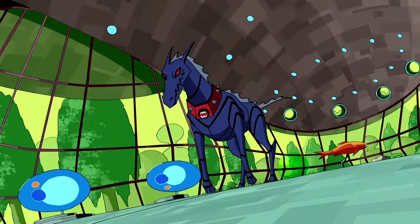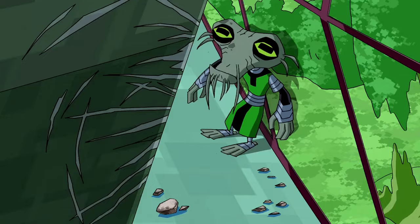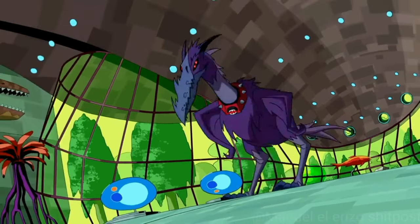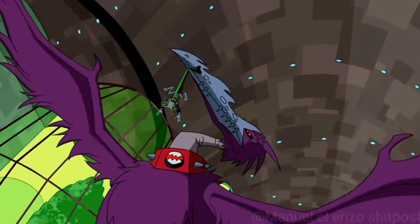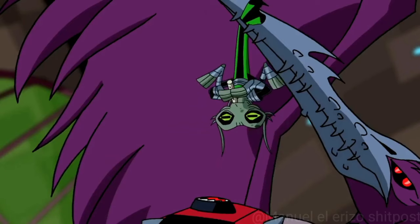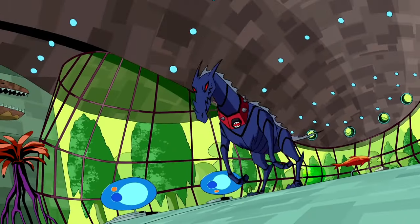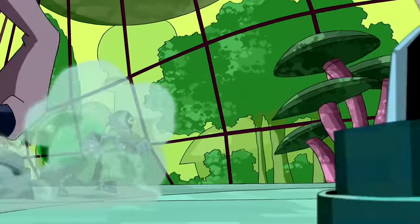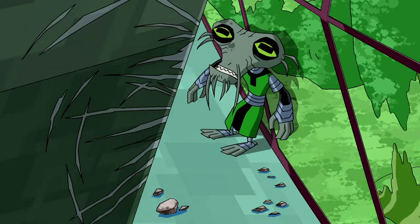Next up is Omnivoraceous. Omnivoraceous is a unique Nemetrix alien from Ben 10, derived from the once-thought-extinct species on Galvan Prime. Resembling a giant bird with grayish, ostrich-like features and spiky purple feathers, this alien boasts a serrated beak and sharp claws optimized for hunting. Its agility and flight capabilities make it a formidable predator, notably being one of the few capable of outsmarting the intelligent Galvans. This attribute, combined with its enhanced speed and strength, positions Omnivoraceous as a top-tier predator in the series. First appearing in Showdown Part 1, Omnivoraceous highlights the predatory challenges faced by even the most intelligent species in the Ben 10 universe, making it a standout character in terms of both design and narrative impact.